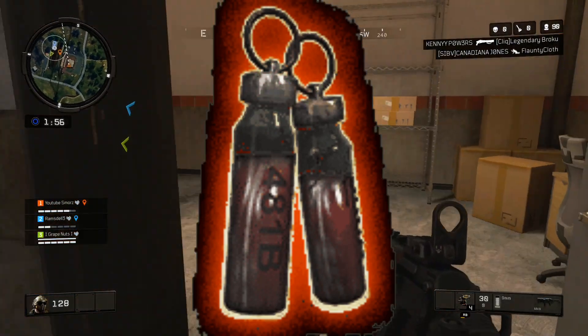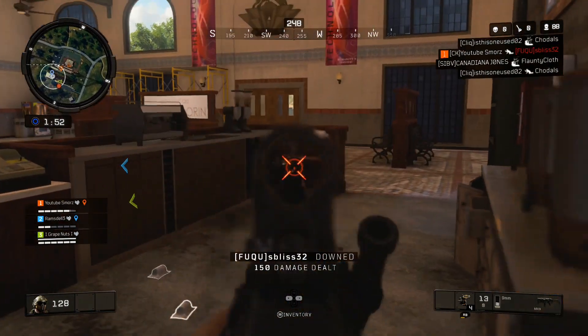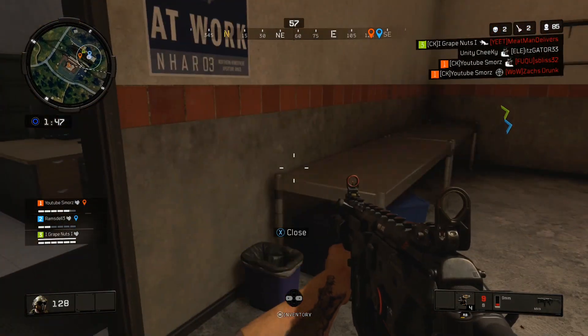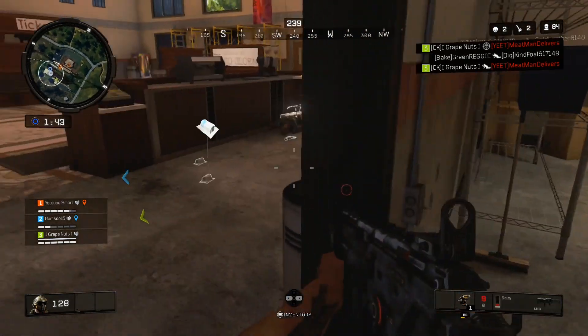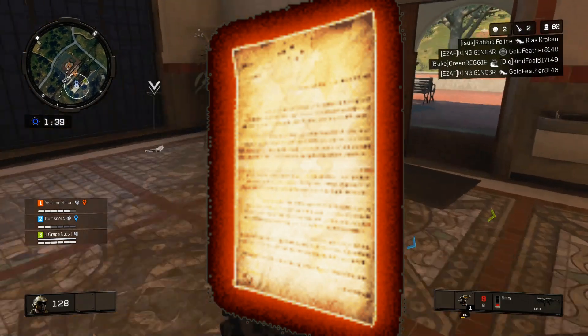Moving on to Richtofen — the blood vials mission can be acquired by interacting with the blood fountain in Asylum. Once you obtain this item, you're going to want to place top two in squads, top three in duos, or top five in solos, and then finish the match with the blood vials in your inventory.